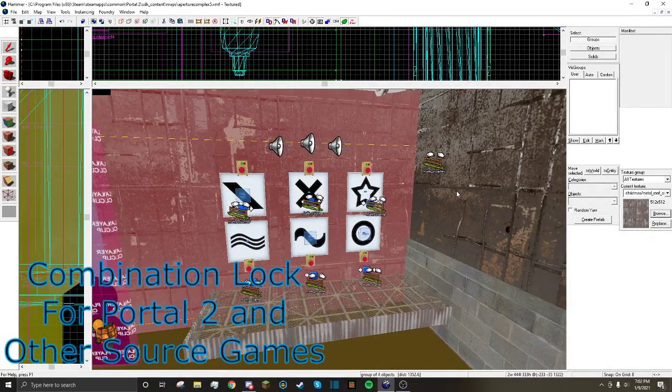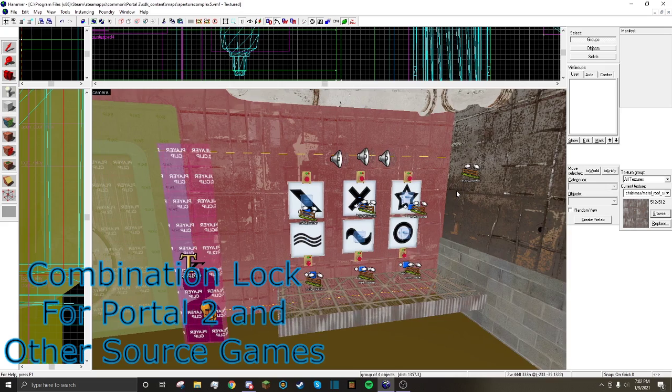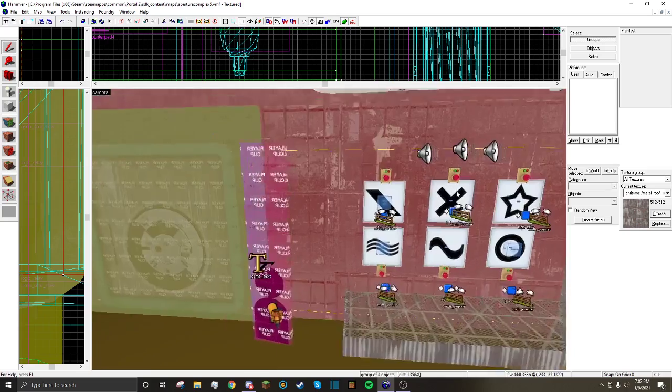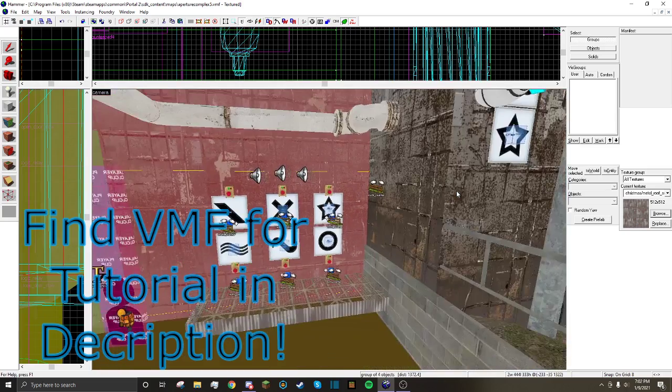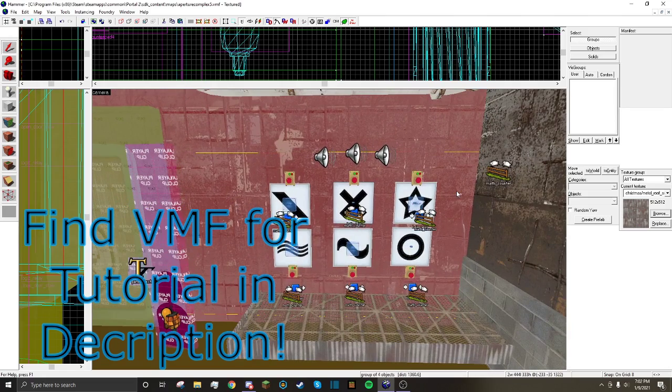In this Hammer tutorial, I'll be showing you how to make a keypad or combination lock to open doors and other stuff like that. This tutorial should work for most Source Engine games. I'm using Portal 2 to demonstrate this, as I mostly make Portal 2 maps. You should be able to download the VMF I used to demonstrate the tutorial in the description of this video.